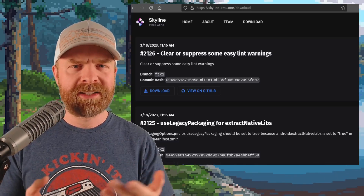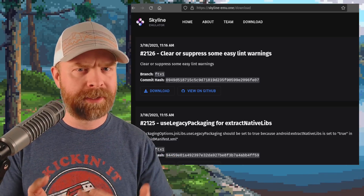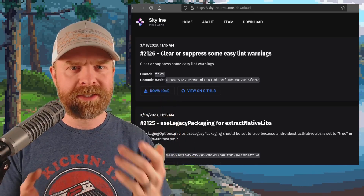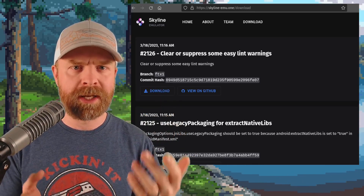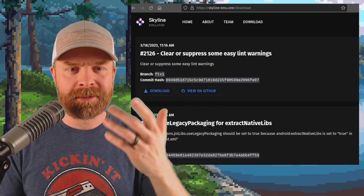Although Skyline Edge is the paid testing early access version of Skyline, once those changes have been tested and proven to be good, they're migrated over to the mainline build. This takes about a couple of weeks, give or take, sometimes even sooner. So keep your eye on the download tab on the Skyline website.